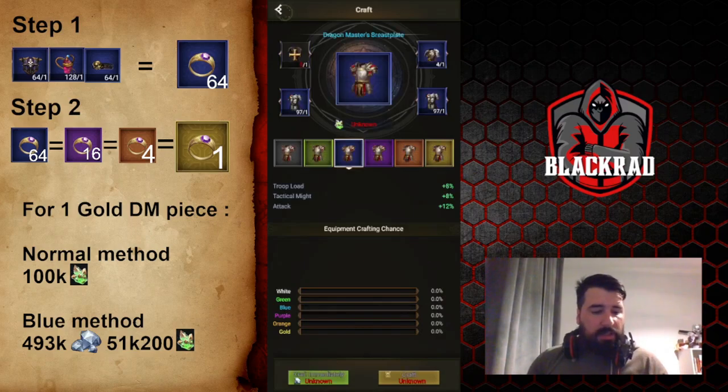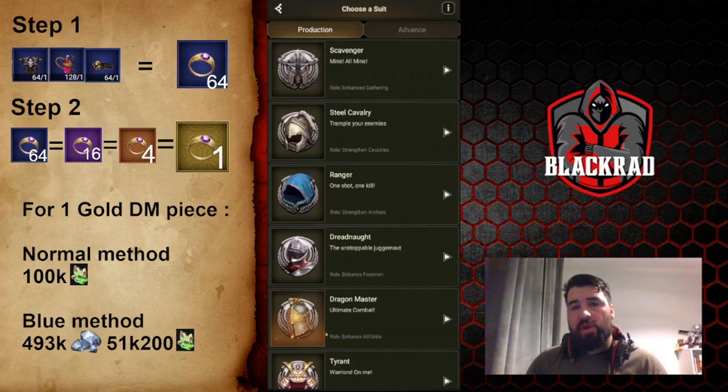We do this because the super dragonite is really difficult to obtain in the game — much more difficult than gems. That's why we use the trick to save time. If you're a small spender or free-to-play, it's gonna be really long to get enough super dragonite to craft with gold. It's much better to use the trick and use your gems, since gems are far easier to get, and you can get your dragon gear super fast. I used this method and already completed four sets on my main account.